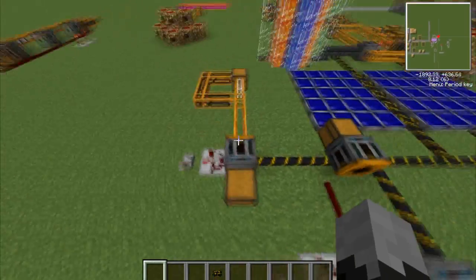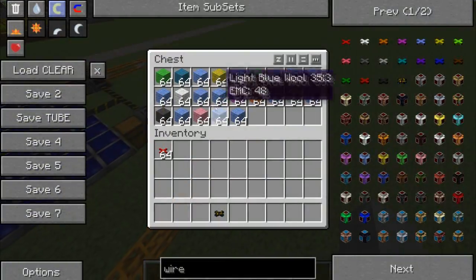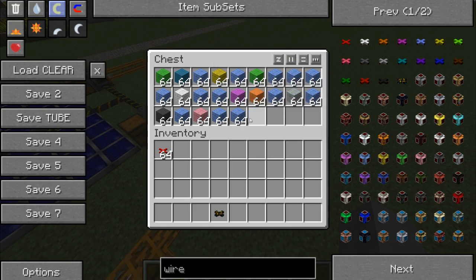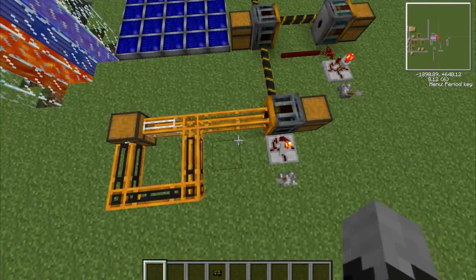What else you can do is color code the items and make it so it extracts only a specific item. For example, now we're going to be outputting only light blue wool — eight of them at a time.